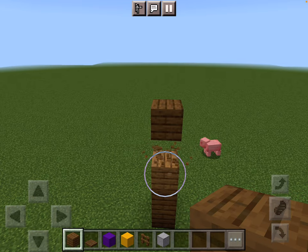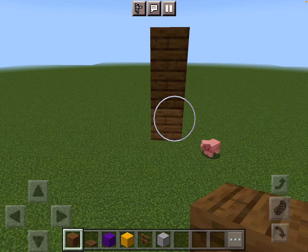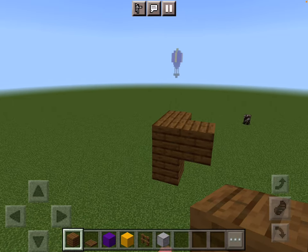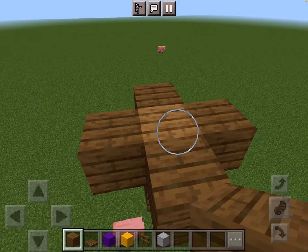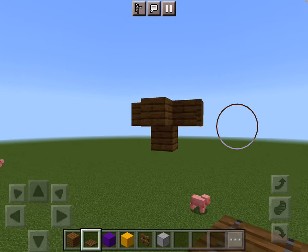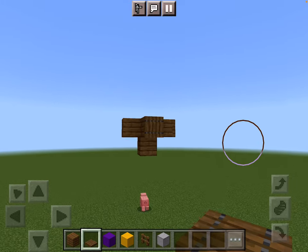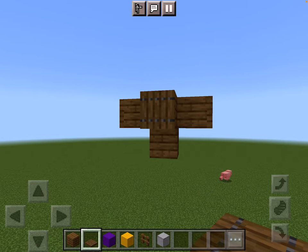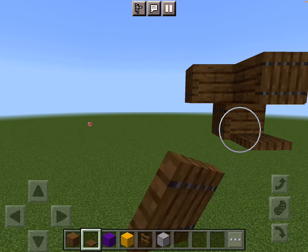Then delete all the ones below and make two on top. Then delete this one around this one here. You put spruce planks and then on the end of them you put spruce trap doors to make it look nice. Then underneath you put them here as well, all around the bottom.